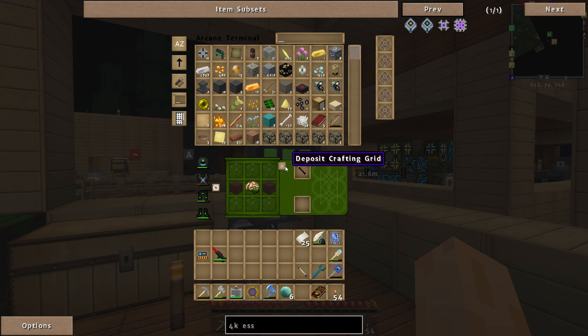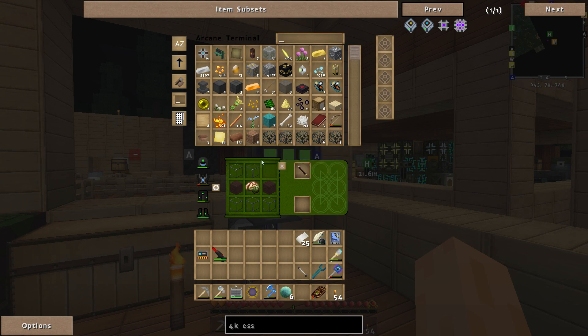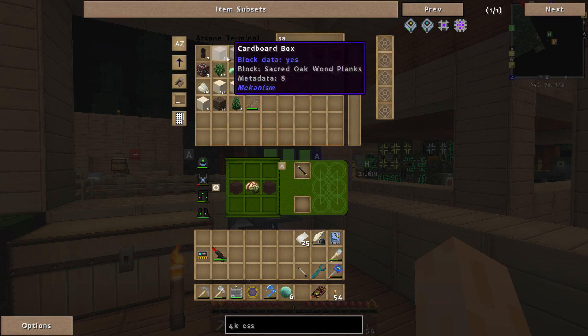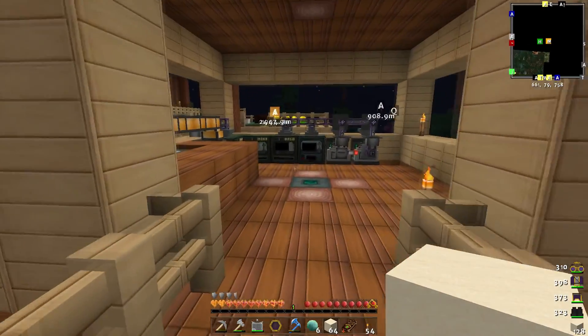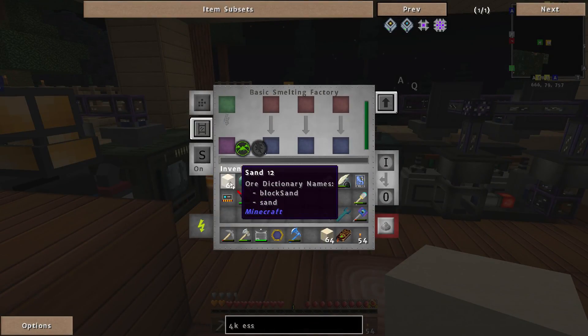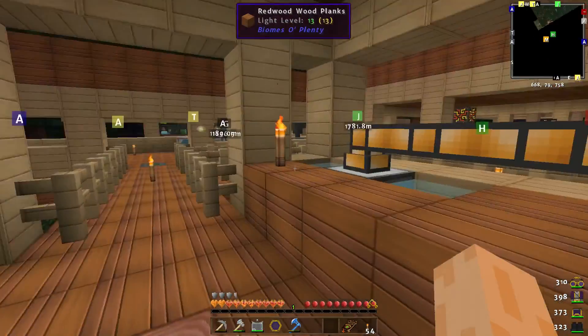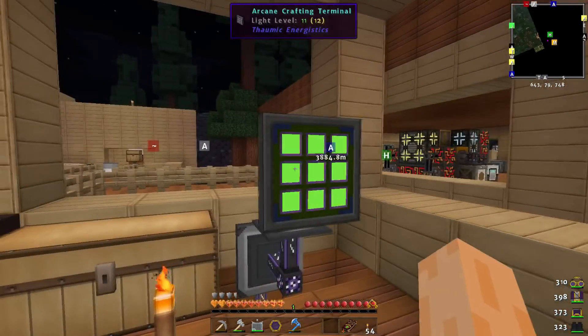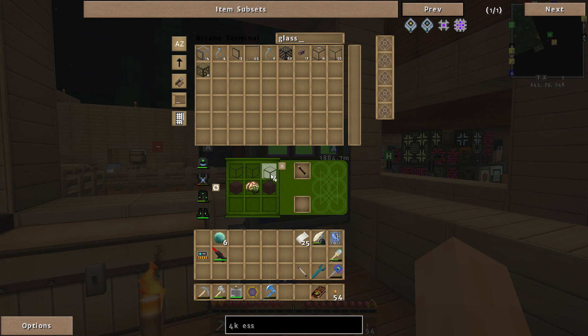Why is this not crafting? I don't know — let me look at the recipe. Is it because I've got quite clear glass? That might be throwing up some conflicts. Let me get some sand, hop over to the processor, drop sand in there to create bog standard glass and see if that works. Hopefully this will work now — just waiting a couple of seconds. There we go — perfect glass!